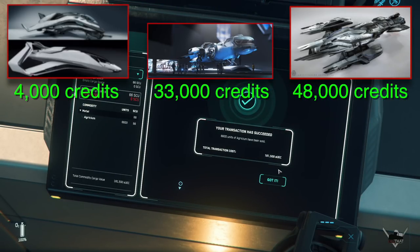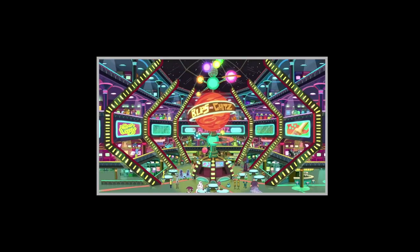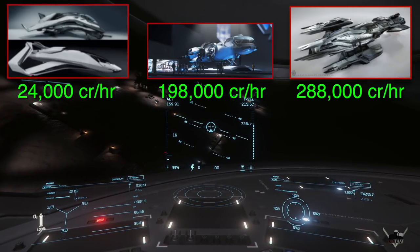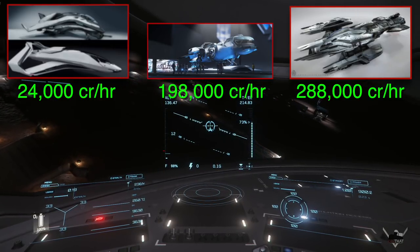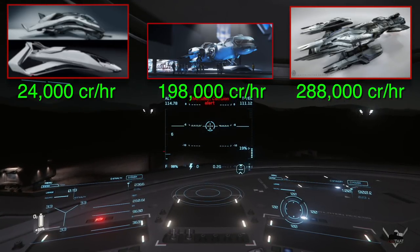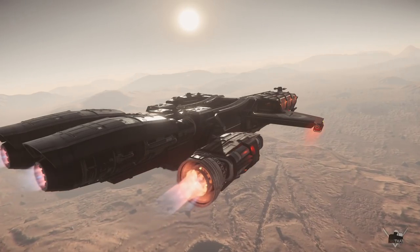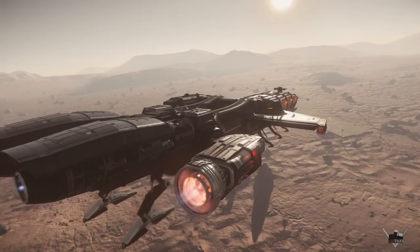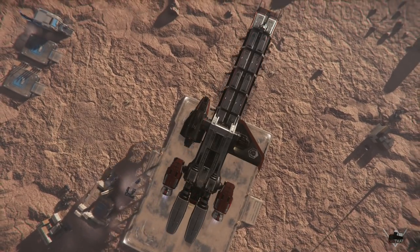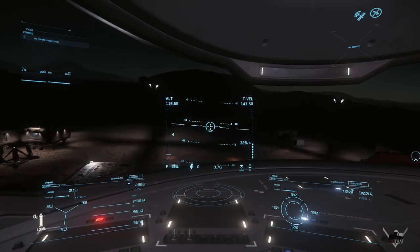If you splurge on a Connie Andromeda rental, you've got yourself a nice shiny 48,000. You can make these trips in about nine minutes, so at six trips an hour: the Titan makes 24,000 an hour, the Freelancer makes 198,000 an hour, and an Andromeda makes 288,000 an hour. Bigger ships could run this same route but they're limited to buying 180 SCU at a time and then have to wait five to ten minutes for stock to replenish — or just sell off that 180 and make 90,000 per run, only 540,000 an hour. By a wide margin, it's best for bigger ships to take advantage of the Laranite gold rush from the last video.